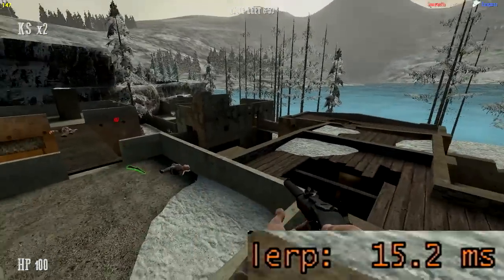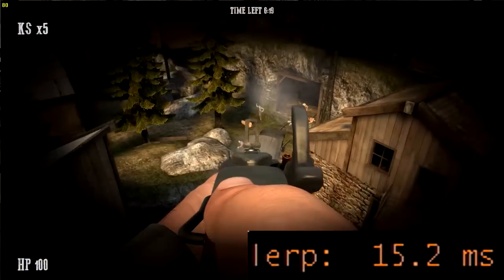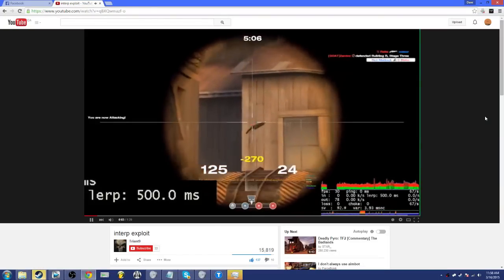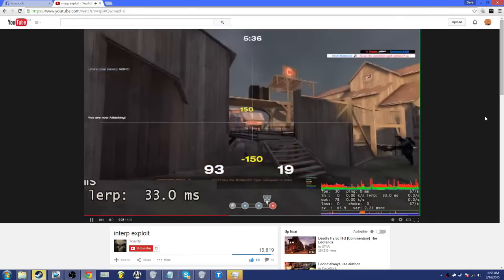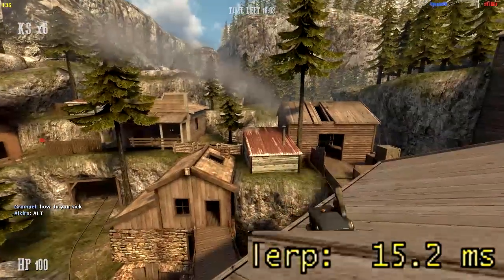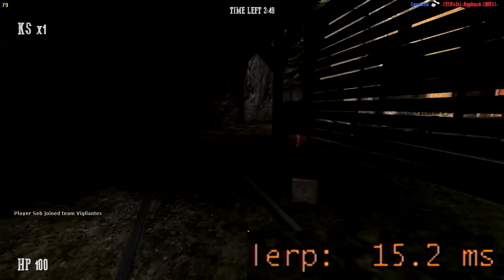Interp switching is the exploit I recently discovered. I cannot take all credit for the discovery because I only decided to try it out because I watched an old video about interp switching in TF2. This video I'm showing on the screen shows the exploit much more clearly. It shows how powerful it can be, especially in a game like Team Fortress. In Fistful of Frags, it isn't as useful as TF2 because of a few things.